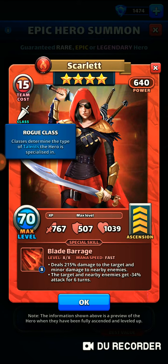Scarlet is of a rogue class, which means if you max her out and you give her some emblems, she will get evade, which is to dodge direct specials damage.